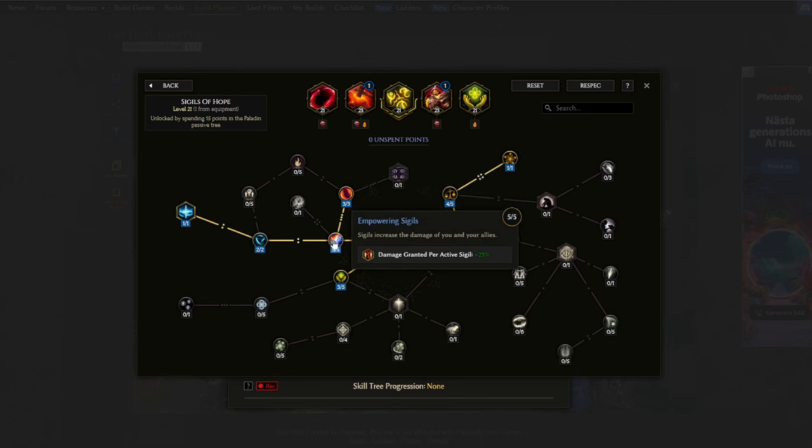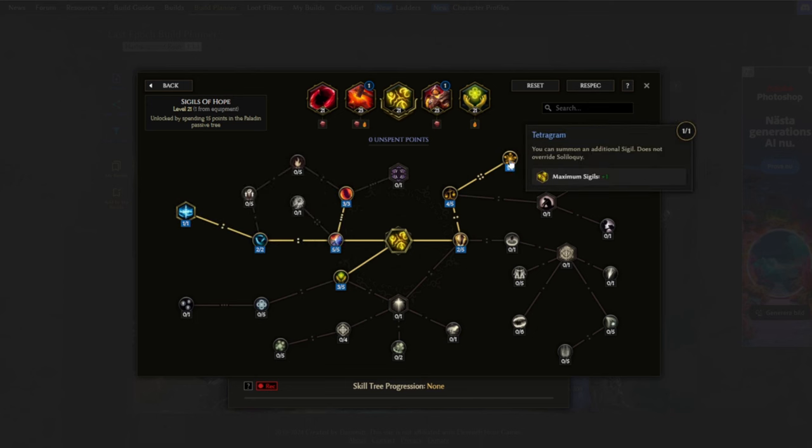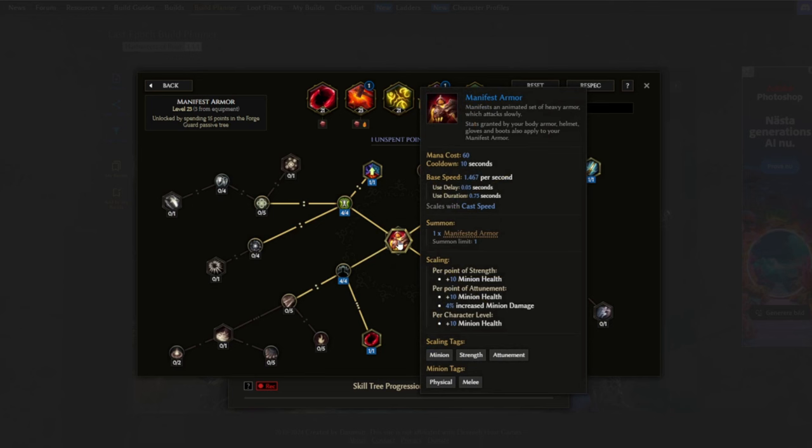For City of Hope: we get three added flat damage from sigils and some health regen per sigil. Creek of Flame adds three flat fire damage per sigil for us and allies. Empowering Sigil provides 25% damage per sigil, also for allies. Expediency makes it instant cast so we don't interrupt Warpath while spinning. Tetragram adds one additional maximum sigil. Last point in Invigorate to increase healing effectiveness per active sigil.